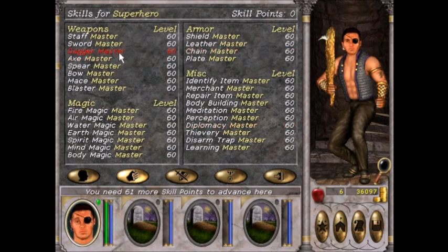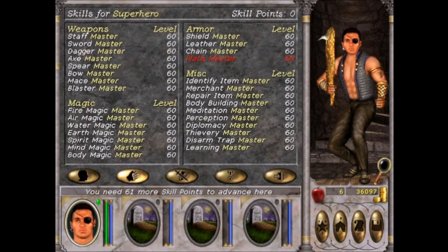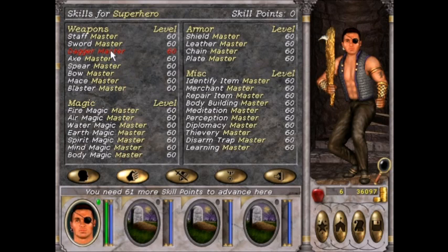Up next we have the dagger, which can be learned by every class except for clerics. Sorcerers start with the dagger skill. It can be learned in Buccaneer's Lair, Protection Services, and the Smuggler's Guild. You can learn Expert at Castle Iron Fist or Freehaven, and Master at White Cap. Every skill point in dagger gives a bonus to hit chance. At Expert, you can use daggers in your left hand, and at Master there is a chance to do triple damage equal to your skill points — keep in mind this is only the base damage.